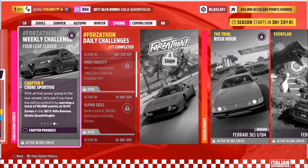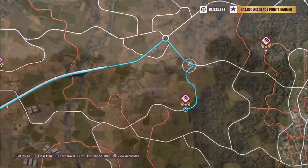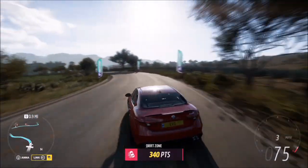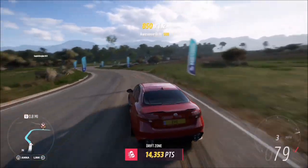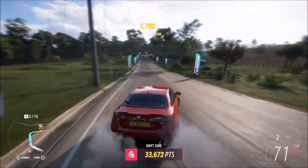The final challenge wants you to earn a total of 50,000 points at drift zones. You can use whatever drift zone you want, as long as you're confident enough that you'll get 50,000 drift points across the zone. I went for a farmland one, but it really doesn't matter — it just depends on how confident you are with drifting and with using this car.